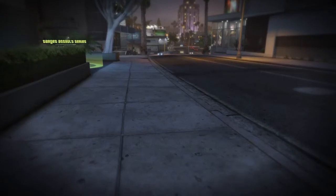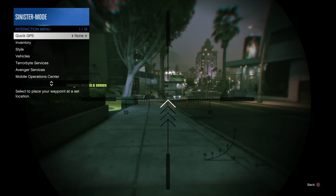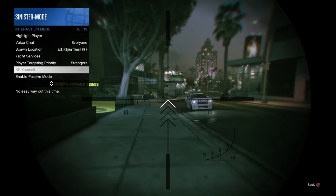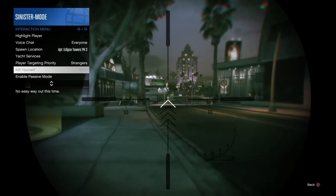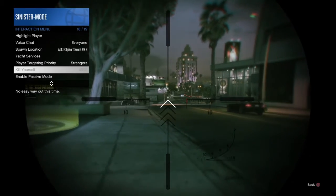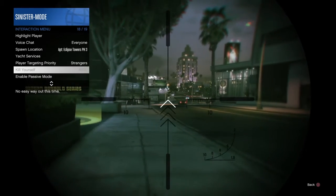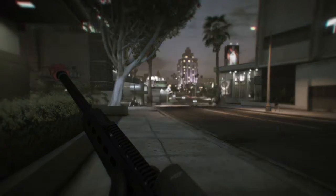Say you're in first person with your sniper up, and you've got your interaction menu open because you like to get even with those try-hards that take the easy way out. The problem is you can't roll, because the roll button is X and X is doing nothing for you. So what you want to do is go back into options and go to controls.